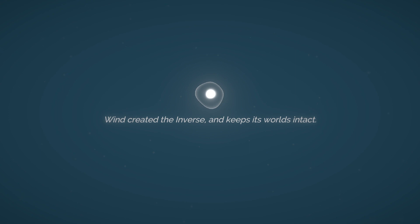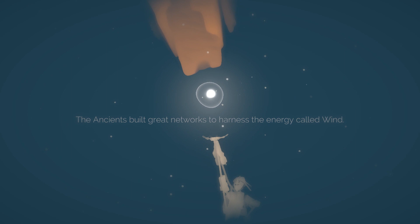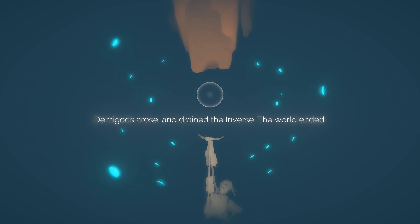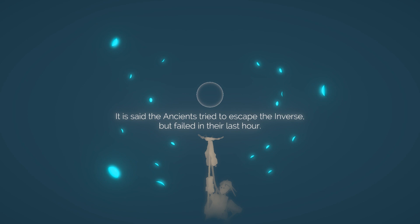Wind created the inverse and keeps its worlds intact. The ancients built great networks to harness the energy called wind. The ancients prospered, but this would not last. Demigods arose and drained the inverse. The world ended. It is said the ancients tried to escape the inverse, but failed in their last hour. Now the world, and its secrets, await.